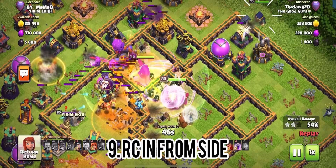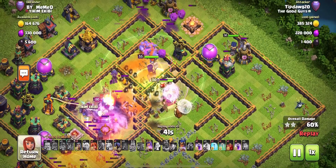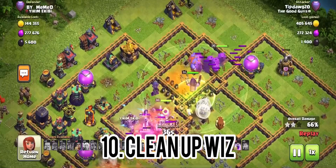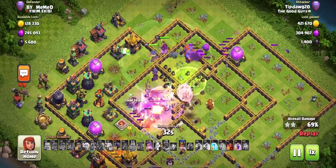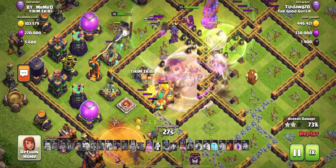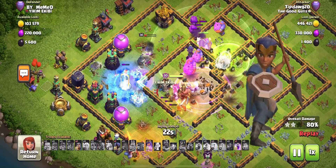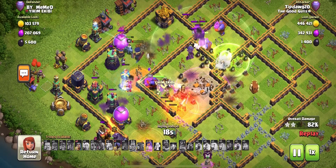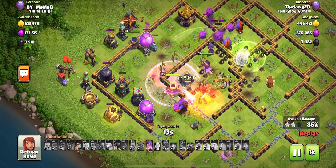By the end of the attack, they're going to start to spread out — that's understandable. That's when you bring in the RC to clean up and help them stay alive as long as possible. Whenever I'm releasing my RC, one of the things I have to be careful of is releasing the RC on the side of the Barb King. If you do that, rip your RC. If I don't triple, a lot of the reason is because I release my RC on the side of the Barb King.